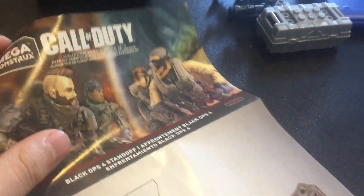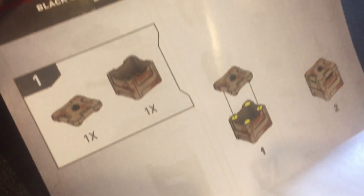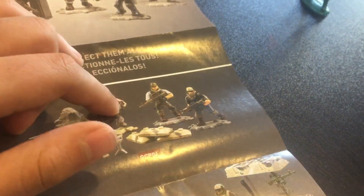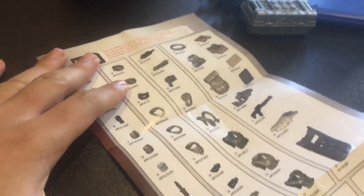It also comes with this instruction manual, which is kind of cool. Here we have the name of the set, the characters, here we have the instructions of the box — all the characters already assembled. This set, which is just so amazing, has two snipers and two mercenaries. It's kind of cool. More products, the series number 4, and right here all the weapons, all the inventory, all the gear and equipment of the figures — really cool — and how to build them.